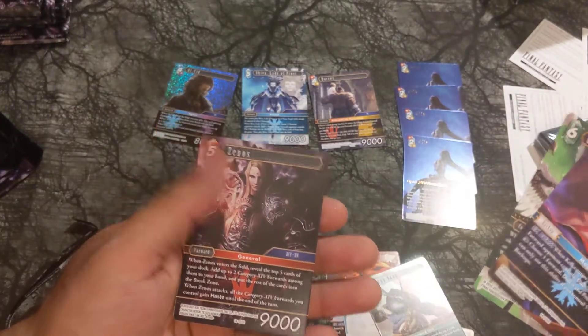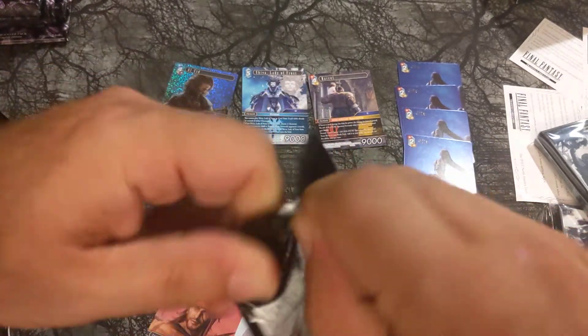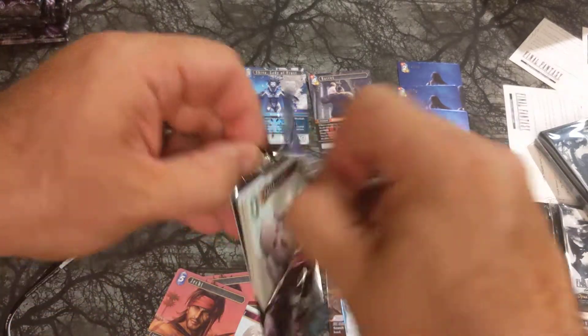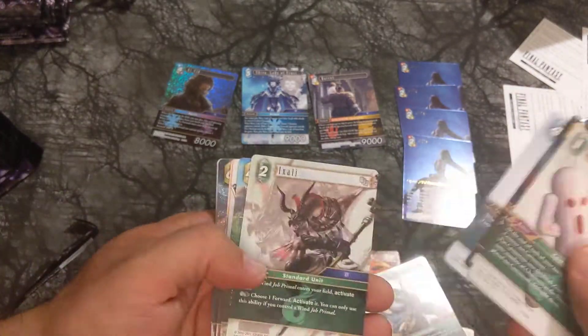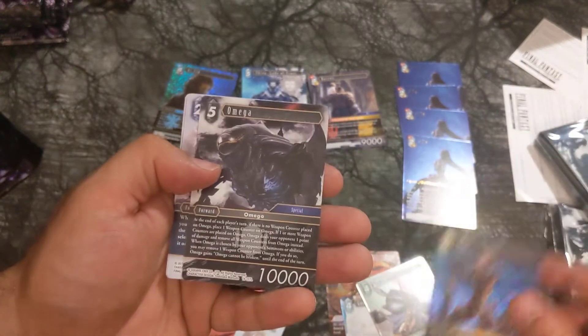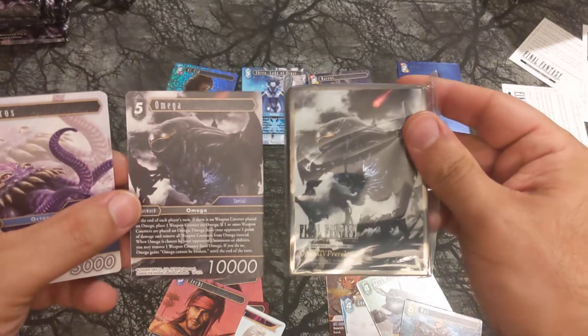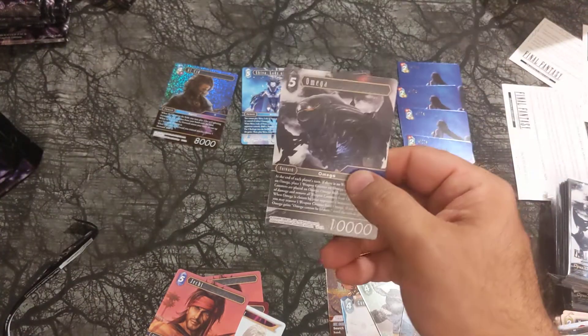Xenos — from the first time I saw the Opus 14 cover I thought it was the Emperor from Final Fantasy 2. I'm like, why would they put the FF2 Emperor on the Opus 14 box? If they're going with numbered Final Fantasies — 13 was 13, 12 was 12 — then 14 going back to 2 seemed off. Just a regular Rare. Omega, our Legend — looks just like the sleeves right here upside down.